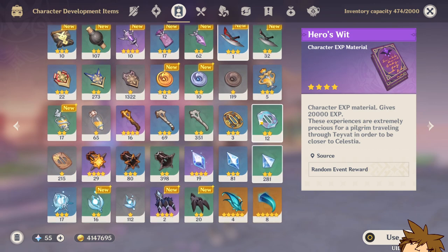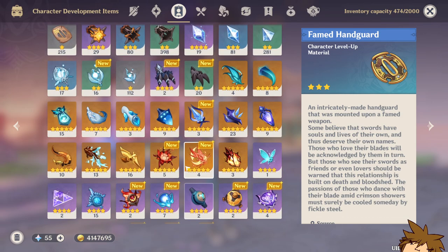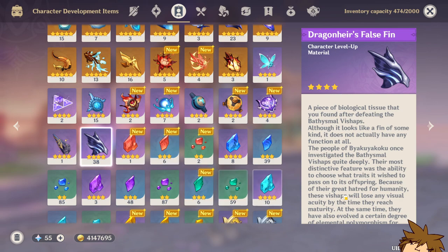You're also going to need a bunch of Handguards. Please do farm these — she's going to need them for both her talents and her ascension materials, so make sure to farm these now.